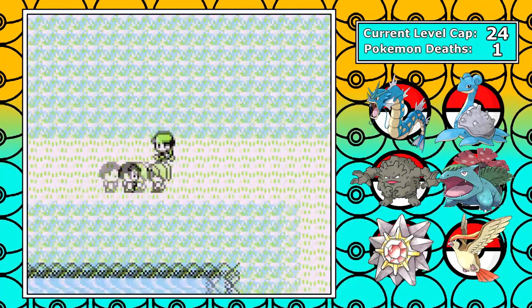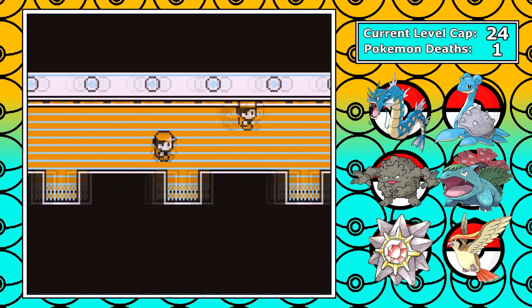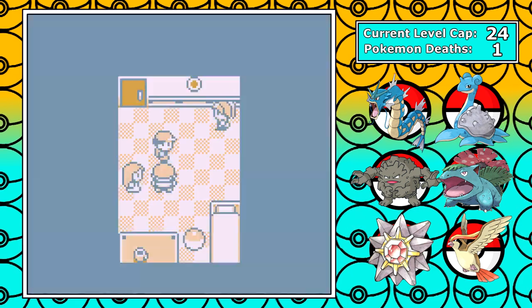Starmie is now my win condition, and you know how strong it is from my solo run video. I have other strong Pokemon in front to form a solid core, and I can pretty much close out anything the game throws at me with Starmie if I can keep it alive and keep its levels up. I grind more, and eventually that leads us to the SS Anne. I pick up Body Slam and teach it to Lapras — which was a huge mistake.